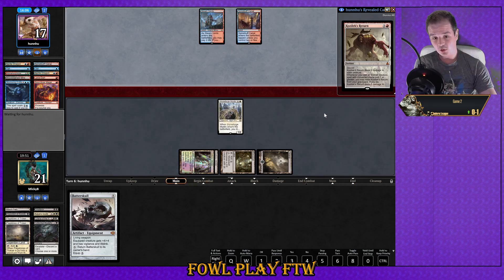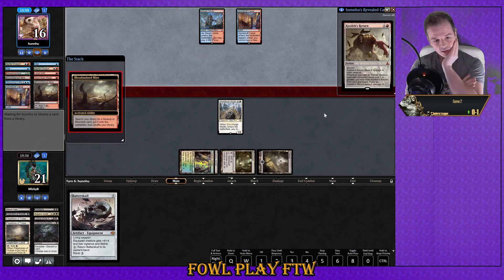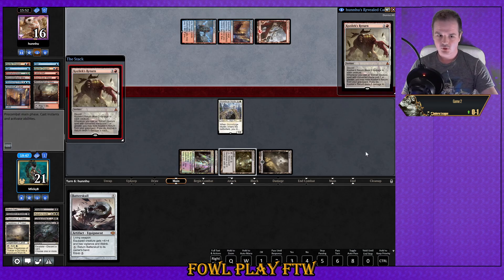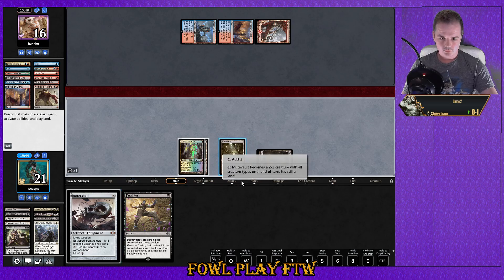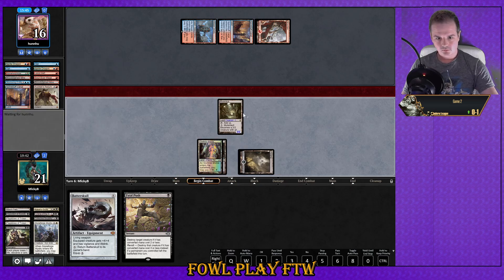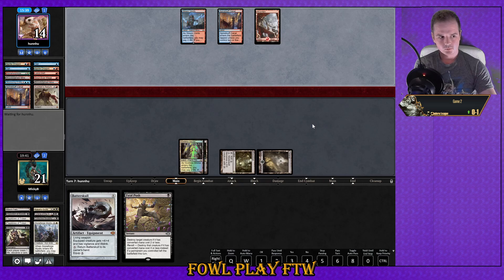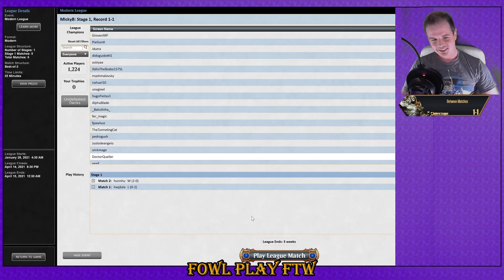Next time we can attack with Mutavault, hold up Stoneforge Mystic active, and have Batterskull online and hold up mana just to bounce it to hand. It's taken a few turns but we're finally in a spot where we've pretty hardcore stabilized. Opponent drew land and blew off his Cospectrix. Mutavault swing. Have you ever seen a healthier life total on turn seven versus Prowess? Opponent concedes. Well that was slow and infuriating but we did it!